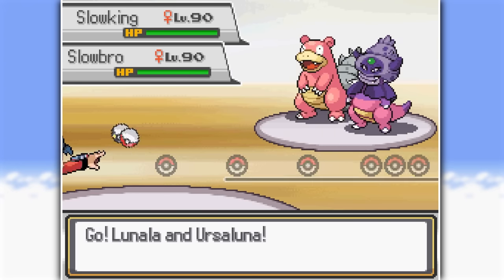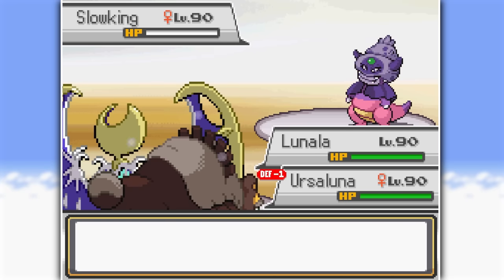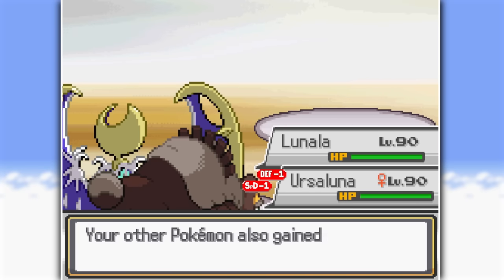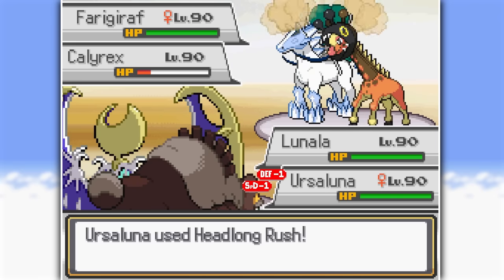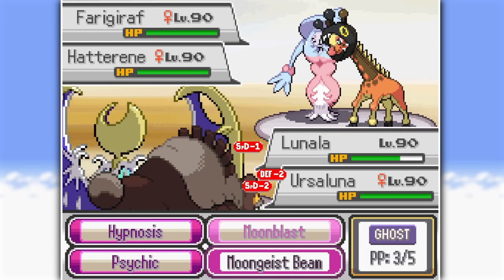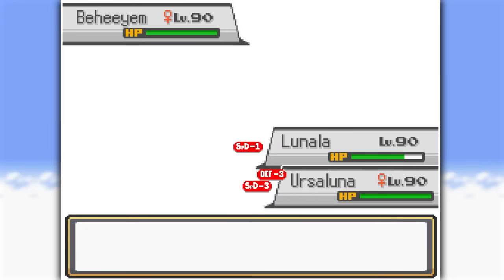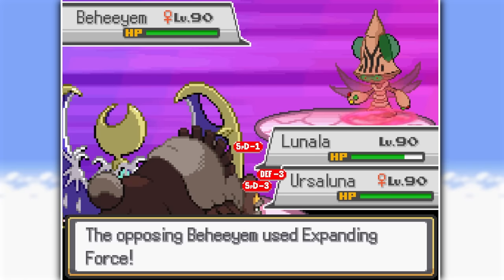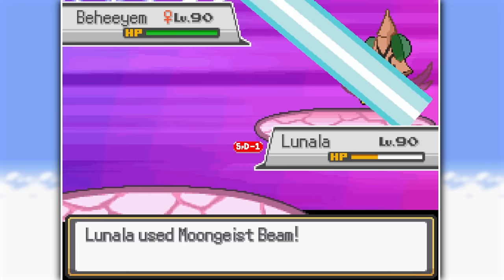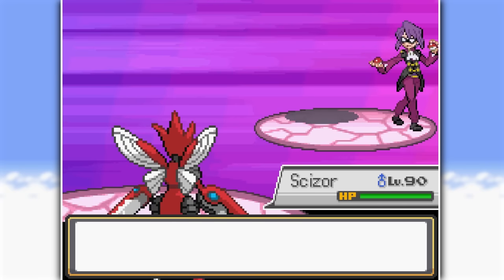The first Elite Four member is Will, and this is immediately a hard double battle against Psychic types Slowbro and Slowking. All we have to do is hit a Moongeist Beam and a Headlong Rush with Lunala and Ursaluna, making quick work of them. Farigiraf and Calyrex come out — we double up on the legendary with Headlong Rush and Moongeist Beam. Then Hatterene — same thing. Both Pokémon down. The last one is a Mega Beheyem, which looks absolutely garbage, but it used Expanding Force and Ursaluna is down. We hit a Moongeist Beam, bring in Scizor, use Bullet Punch, and Will is defeated.